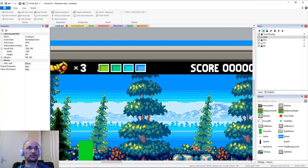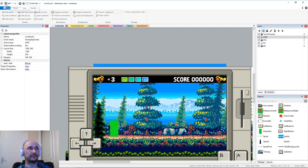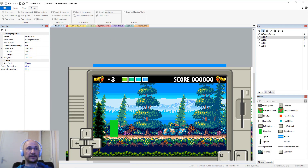It just looked weird before - those were one pixel shorter than the font, so it just looked really misaligned, but now that's sorted. Save progress, and now let's move on to other stuff.